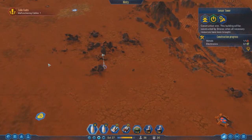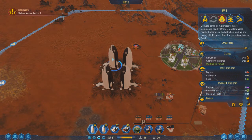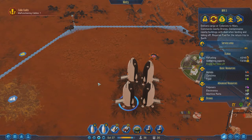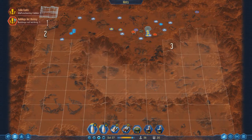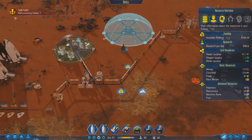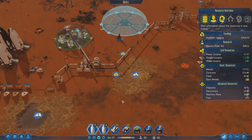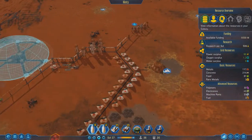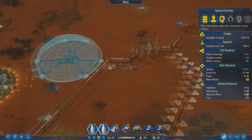How's this sensor tower doing? Needs one electronic part. A building wasn't working — hopefully it's not because we are low on power. No, we're good on power. Hmm, I wonder what it is. Oh, maybe it was the concrete. Yeah, it looks like it's getting full, so that was probably it.